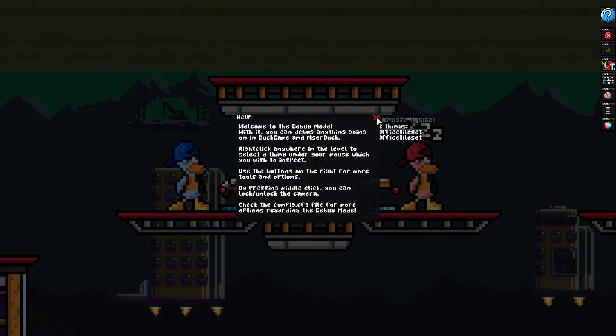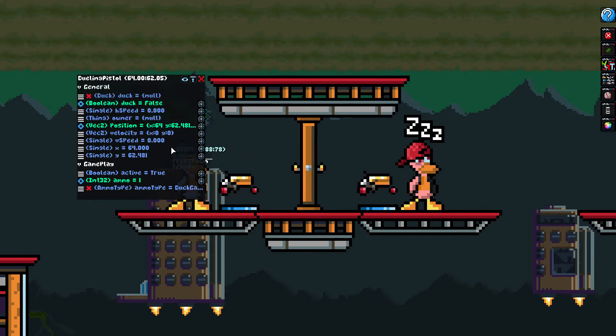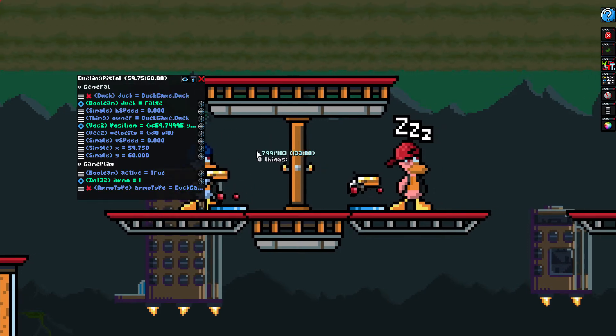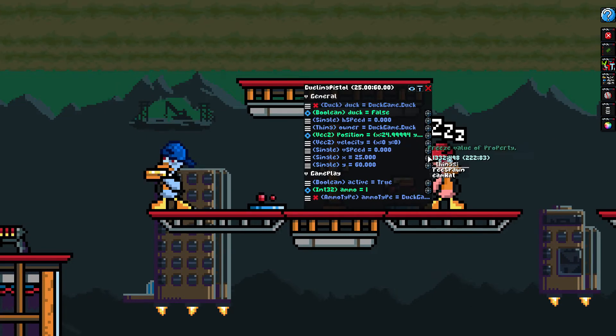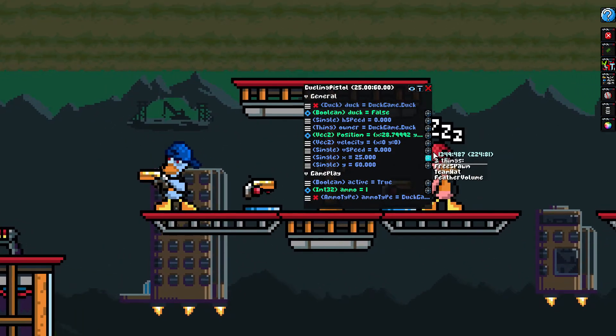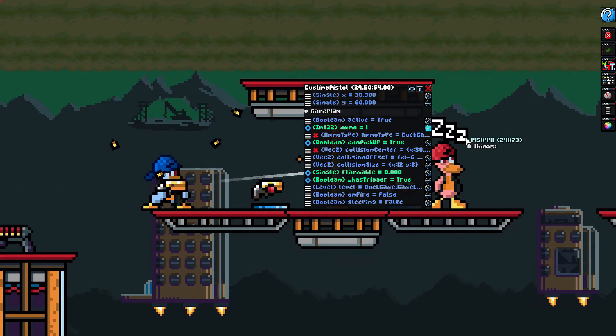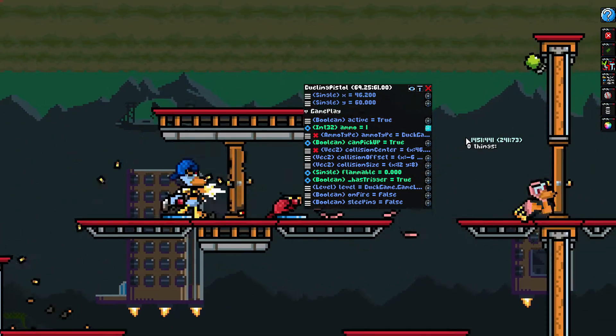Pressing F9 opens a simple interface inside of your game, showing you some info at your mouse position at first. By right-clicking anywhere, you can inspect the state of anything under your cursor. If you want to, you can modify the values, similarly to using slash set, but here you can also freeze them as well, so that they keep their value until manually changed.